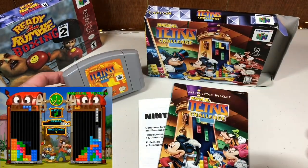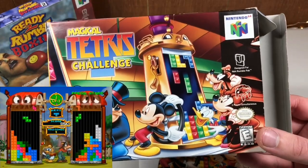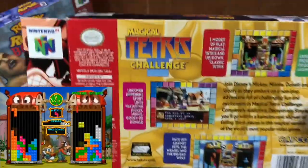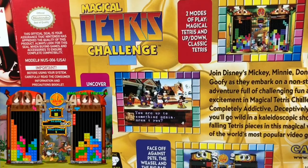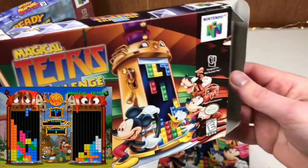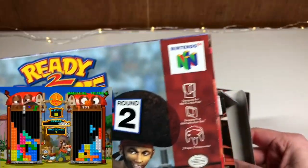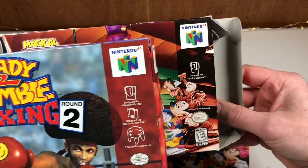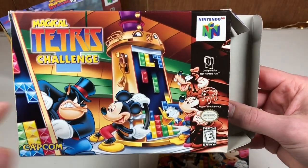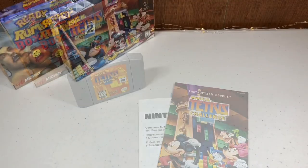I got the cartridge loose for about five bucks, so the whole complete-in-box set came to a ridiculously low price — versus 40 or more in a single auction. One unique thing about this box: it doesn't have the red border like other N64 games. Magical Tetris Challenge has an almost black border, which makes the Disney characters pop extra hard. It's a fun game — I recommend it.